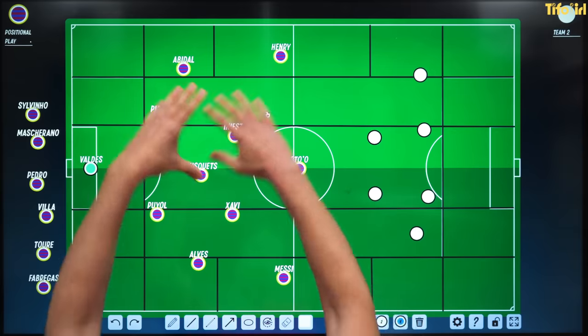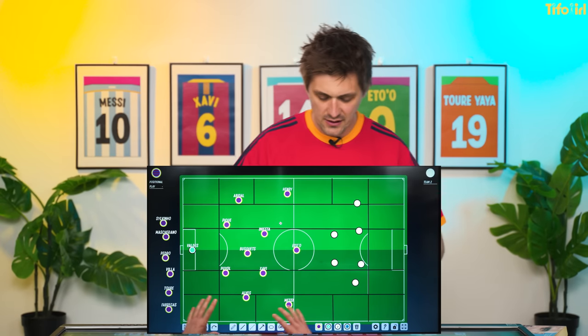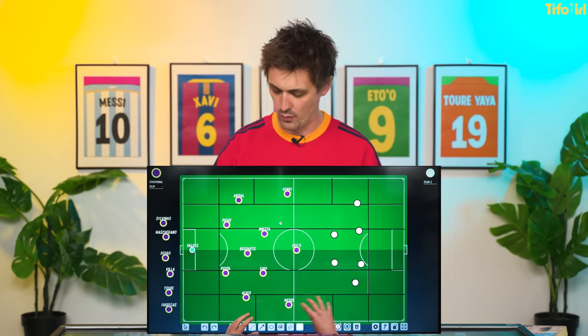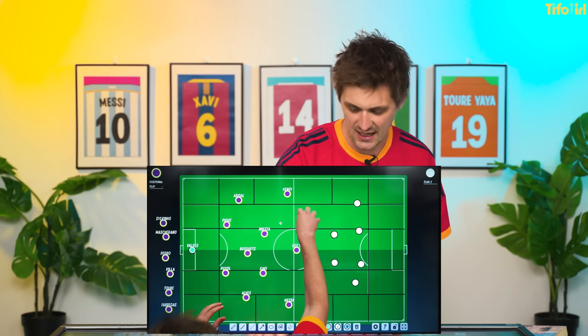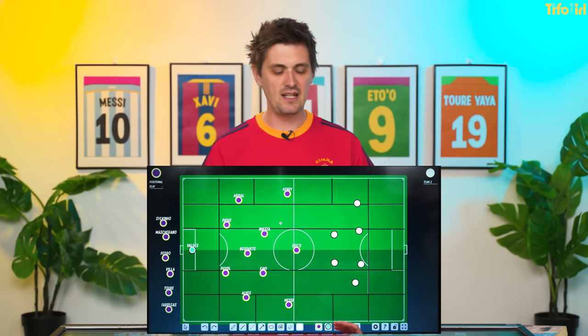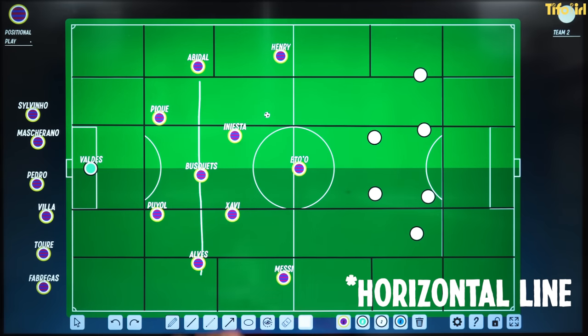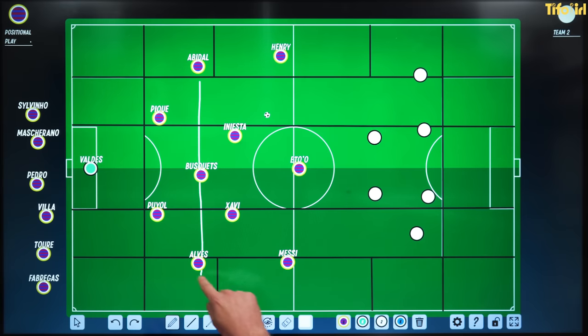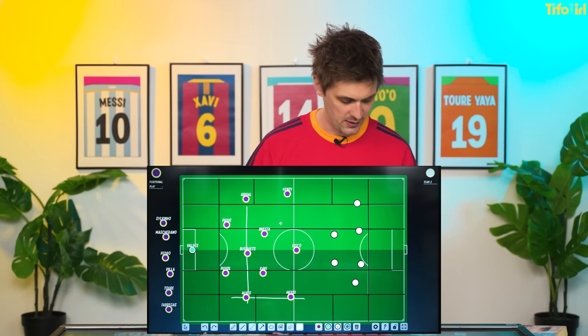He coaches it on a training pitch which looks like this — you may have seen pictures like this in the past. What he does is divide the pitch into different zones: a wide space, a half space, central space, and again a half space, then a wide space. The idea is you cannot have more than three players in a vertical line, and you can't have more than two players in a vertical space like this. By moving players all around to make sure you fit those positions.